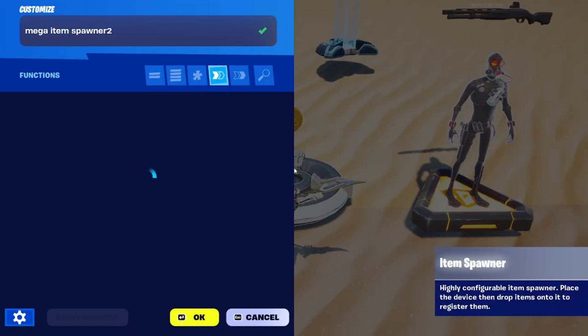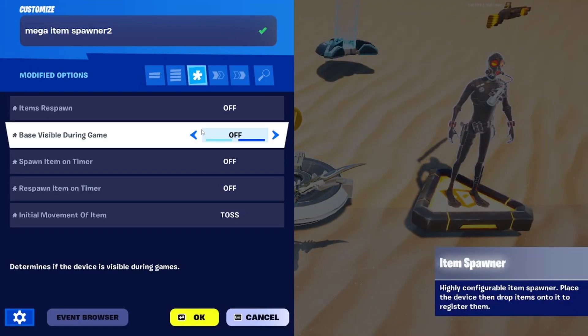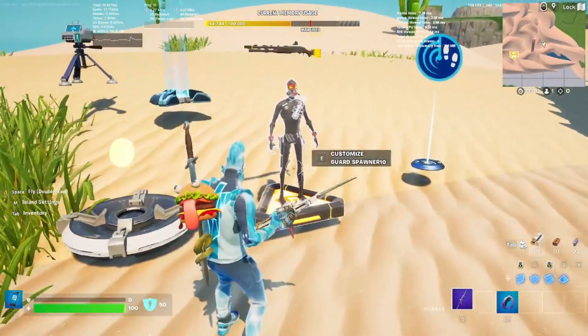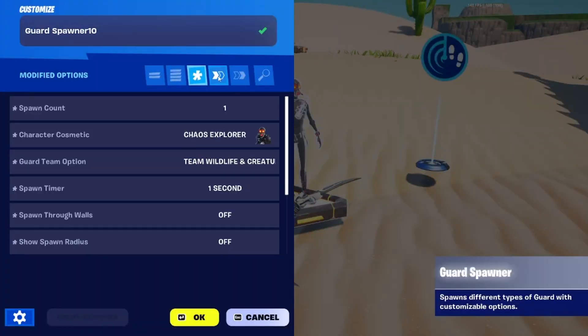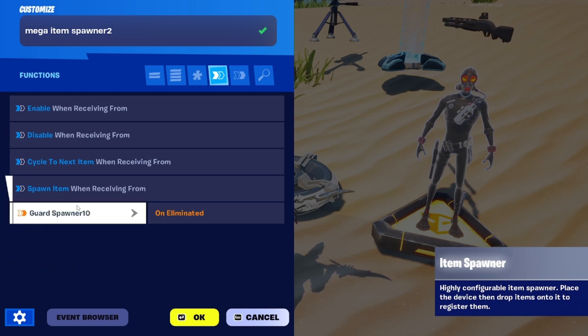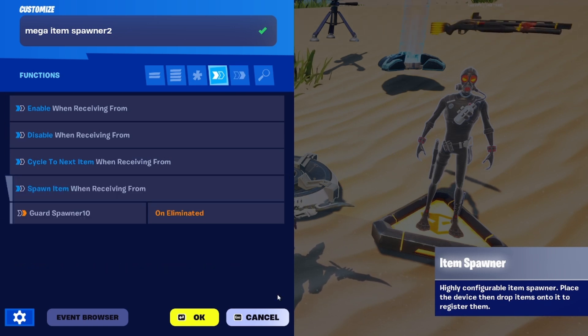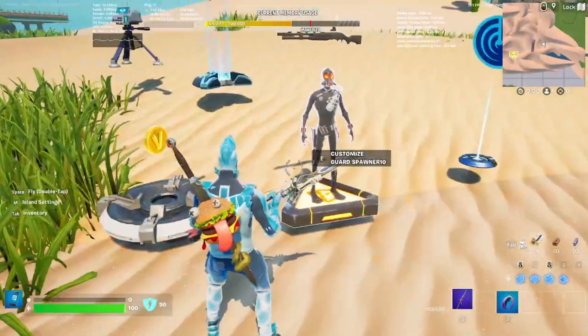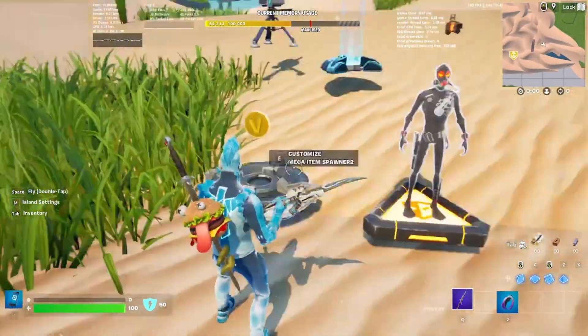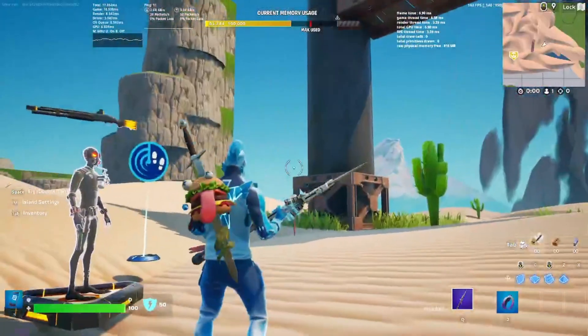And then you get an Item Spawner. These are the settings I've changed — only five. Just set that up the way it is. And then make it so that it spawns the item when the guard is eliminated. So that is it, very simple for the guard. And like I said, this works exactly how it does over there.